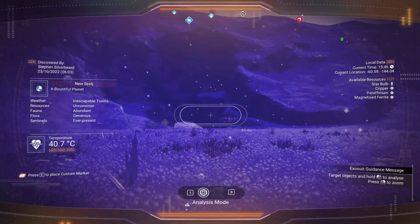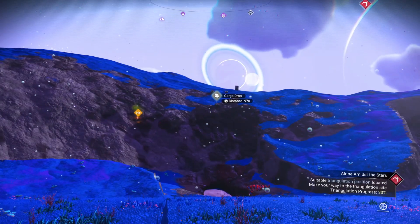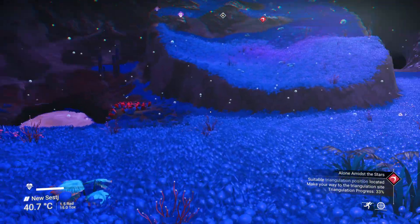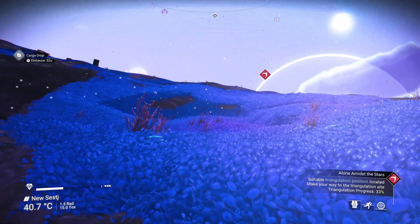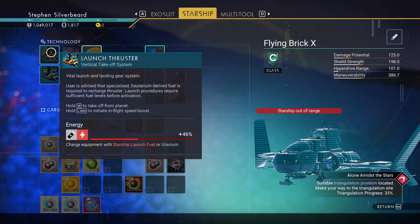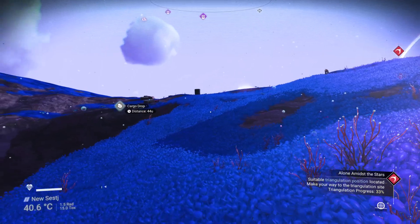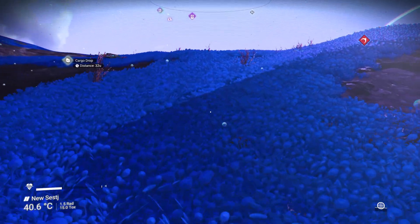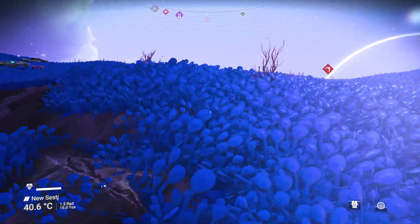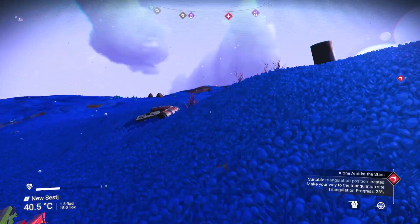We've got a copper deposit there, a cargo drop up there, and there's something on the horizon. We're going to go up that way. We've got a double cargo drop here. Launch thrusters are at 46 percent, so we're okay.